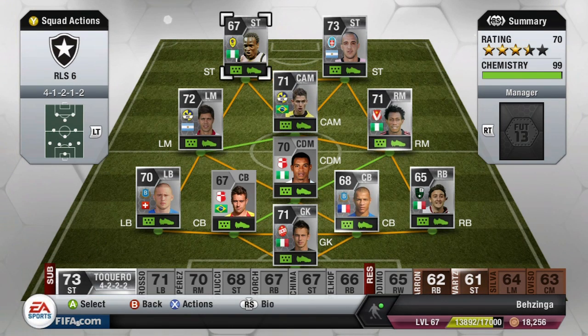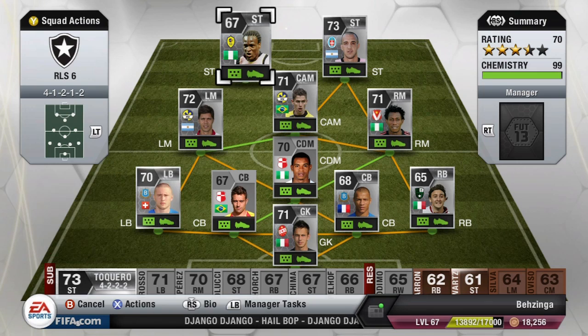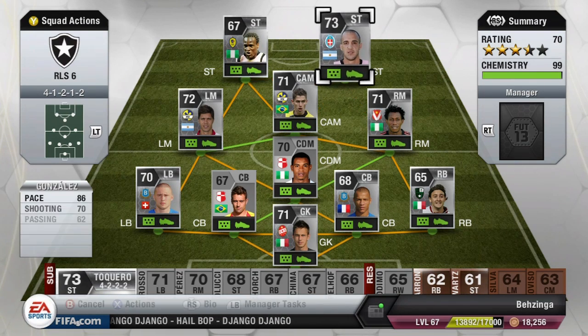Getting to the first striker on the left side, we have Umber Cargo — 90 pace and 72 heading being his standout stats. His shooting stats look pretty poor on the card, but I disagree with those in-game as he has an absolutely thunderous strike. I scored quite a few nice goals with him, and he was a great striker to have especially with that 90 pace.